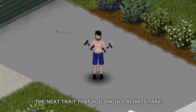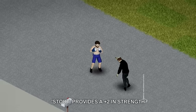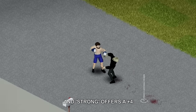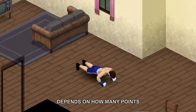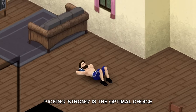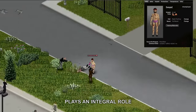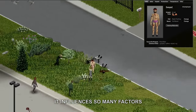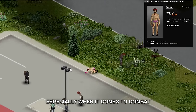The next trait that you should always take is either Stout or Strong. Stout provides a plus two in strength, and Strong offers a plus four. The choice between the two depends on how many points you're willing to spend, but preferably Strong is the optimal choice. The strength skill plays an integral role for any character in Project Zomboid, influencing so many factors that improve your abilities, especially when it comes to combat.